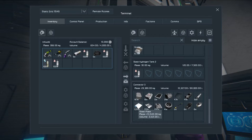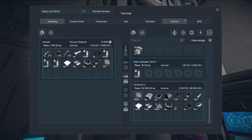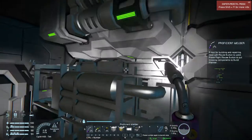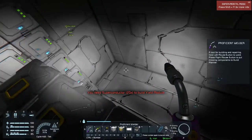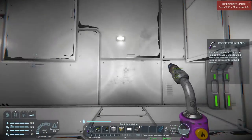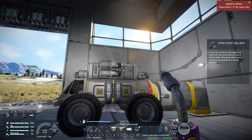I need some steel plates, interior plates — not steel tubes. Let's see if that is enough for changing the drills. Superconductors — that's what's left. I'll go out to my rover, which still is not recharged.